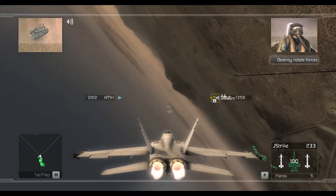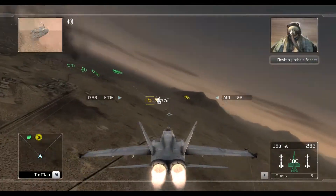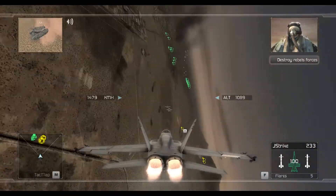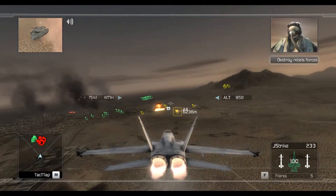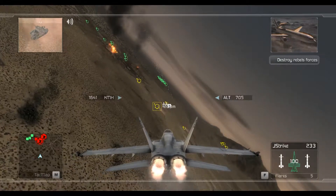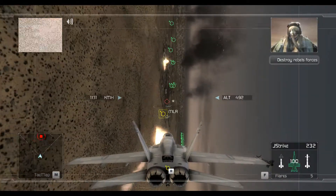Hey Casper, check out that smoke. Is that Ciudad Juarez? That's the place. Looks like the Rebels are putting up a heck of a fight. I heard from one of my special forces buddies that they've got guys operating inside Mexico right now. Rebel convoy bearing 2-4-2, range 60 miles. You're clear to engage. Clear battalion, the convoy. Engaging now.